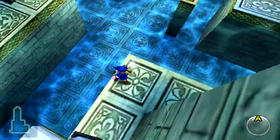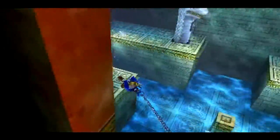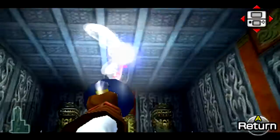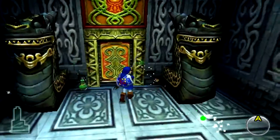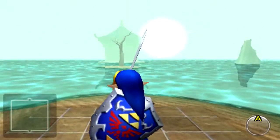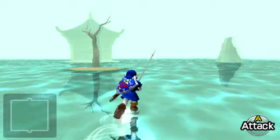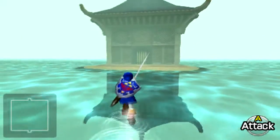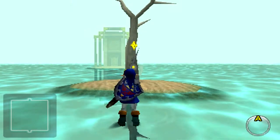Let's see — I believe we go ahead and head up here, Hookshot across, and then we can head on to the next room. We're locked — oh, this room looks pretty nice, it's an open space full of water. But there's a locked door there, let's go back — oh wait.